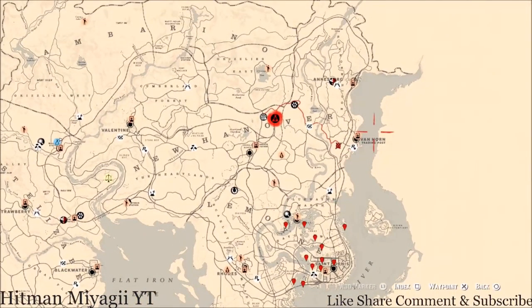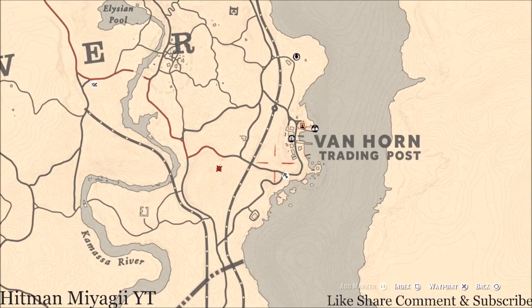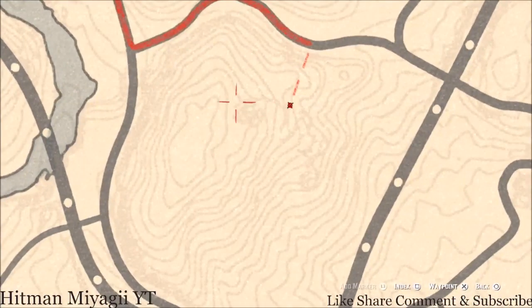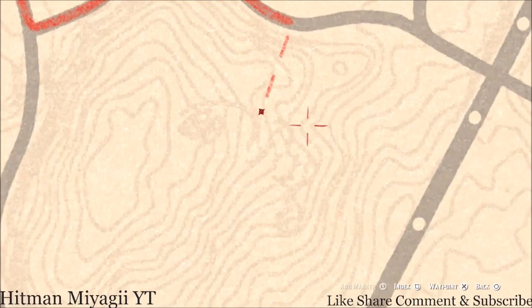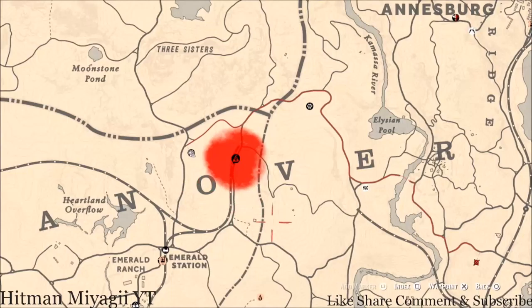The next thing: the Caribbean Rum antique alcohol bottle, which is in Van Horn or outside of Van Horn — today it is outside. If you want to get here quick, fast travel to Van Horn and run to this location on my waypoint. It's right outside the All-Seeing Eye that's in the ground. There's an overlook — go to that overlook, go up the ladder, there's a platform, go up the next ladder, all the way to the top and you should see the Caribbean Rum antique alcohol bottle. That bottle is for the best recipe you can get for your moonshine.